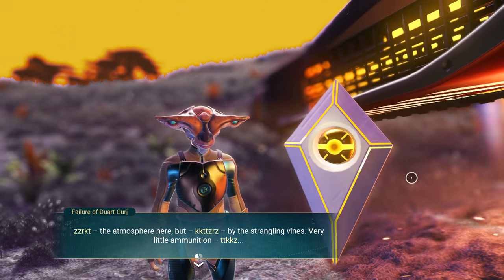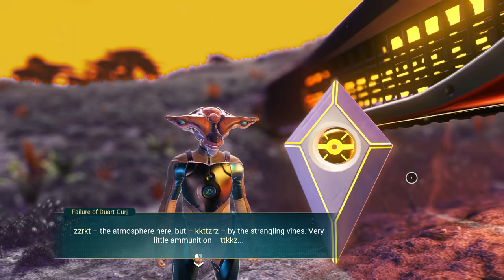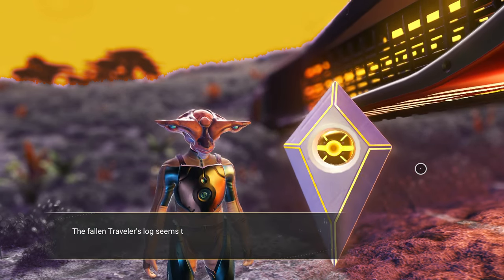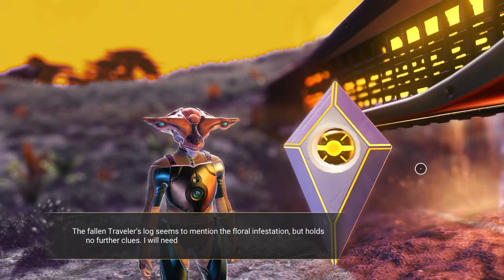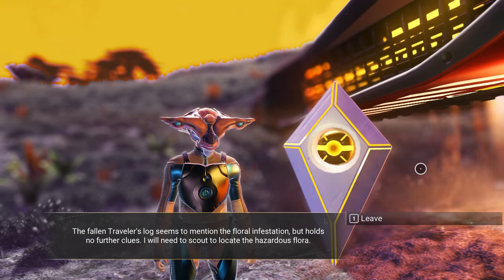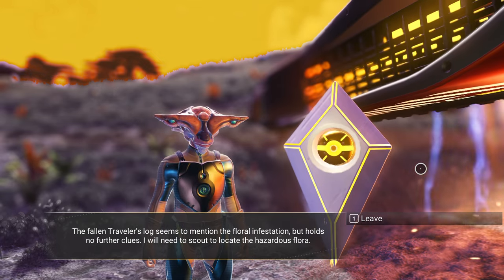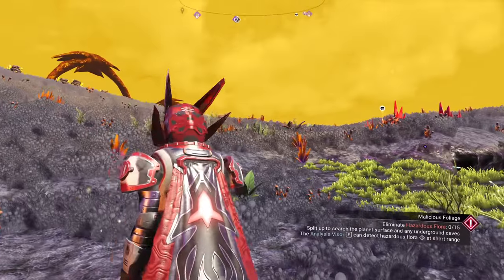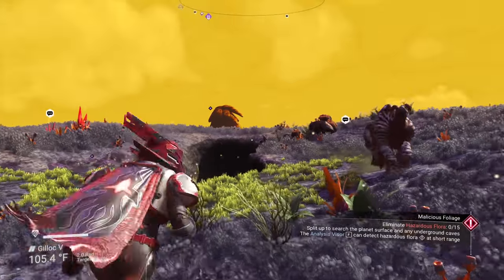Failure of Duart Gerge — the atmosphere here, but by the strangling vines, very little ammunition. The fallen traveler's log seems to mention the floral infestation but holds no further clues. I will need to scout to locate the hazardous flora. Now that we've done that, we can go after the hazardous flora.